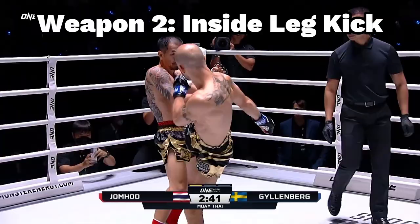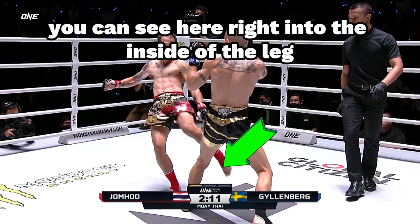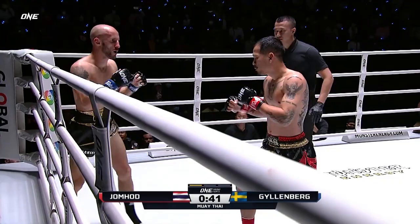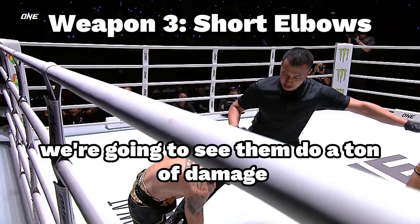The second weapon is the inside leg kick. This is a classic weapon against an orthodox fighter. You can see it here, right into the inside of the leg — it destroys the base of Daniel. You see the leg flare out. Here's another one — you see Daniel's hips not aligned correctly, and he's injured from it.